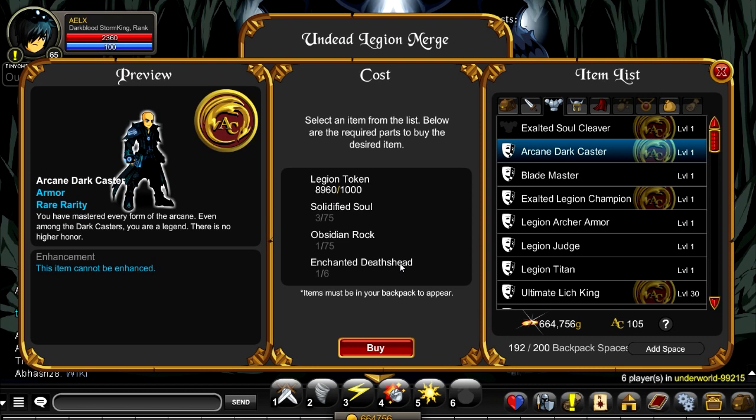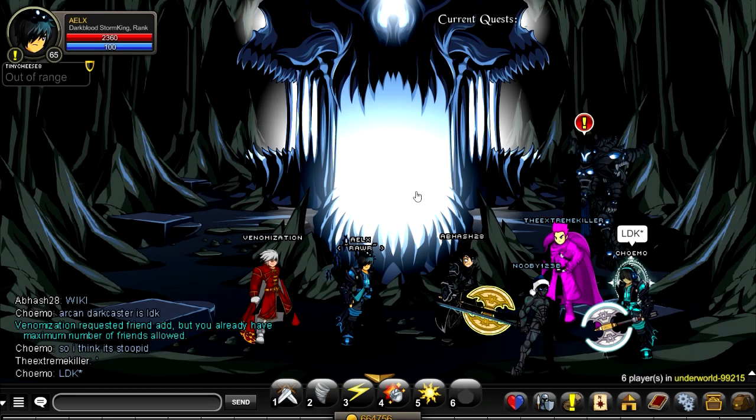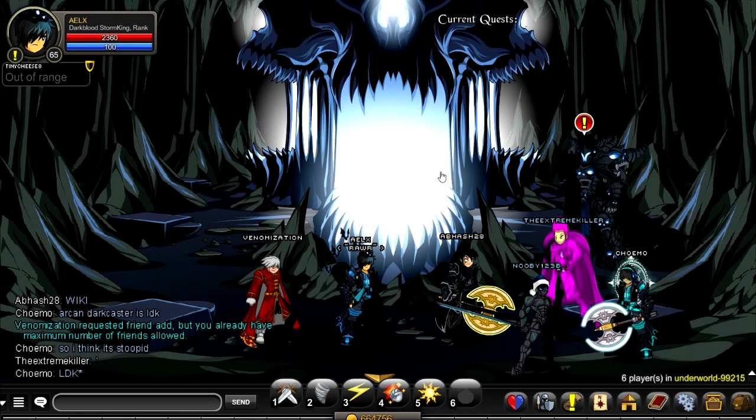If you have the Ascended Paragon Pet, there are quests from it. I won't be demonstrating those - I will be demonstrating the ways everyone else has to earn the class. If you're part of the Legion, the first thing is you wanna go and slash join Underworld and click on this giant thing.